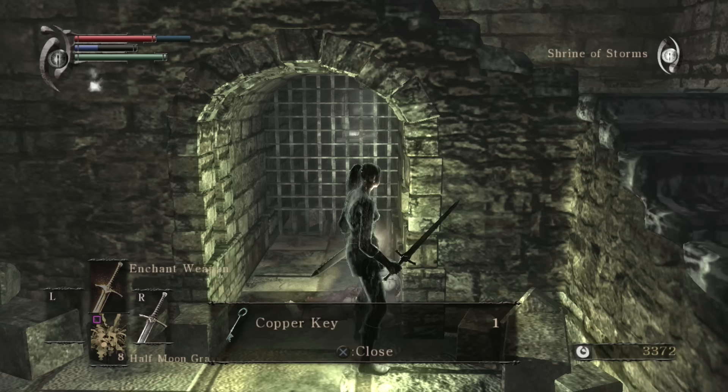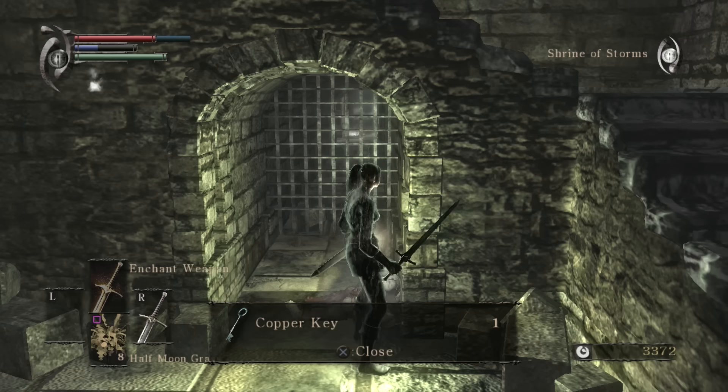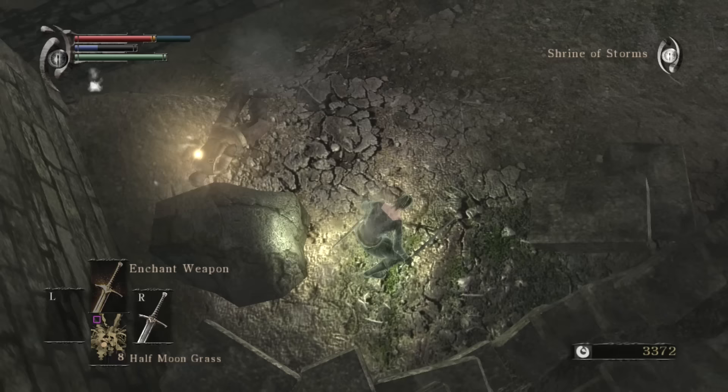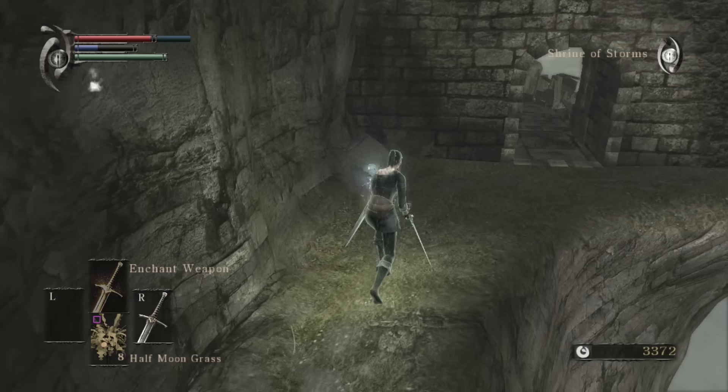If you know anything about Demon's Souls, you probably know about this exploit. In the first stage of the Shrine of Storms, at the top of the stairs where the copper key is found, it's possible to roll across a gap and land on top of the stone wall separating the first half of the area from the ladder. Once on top, a player could drop down from the wall to pick up the Regenerator's Ring, and follow the path along the cliff to find a Crystal Lizard and reach the Boss Fog.